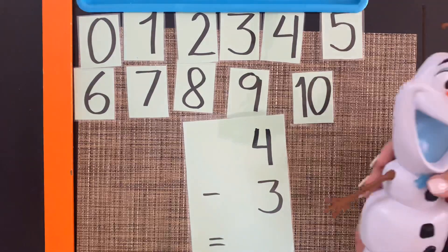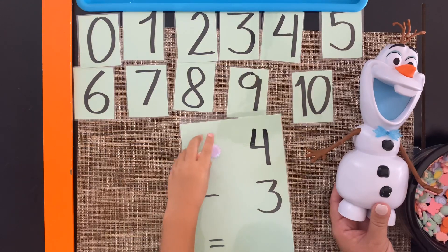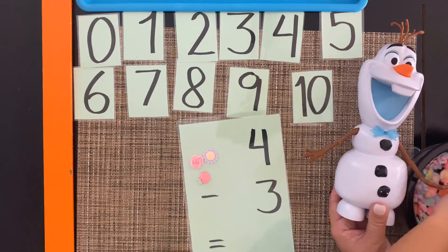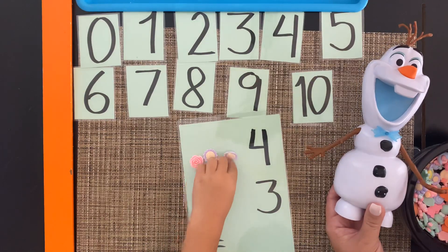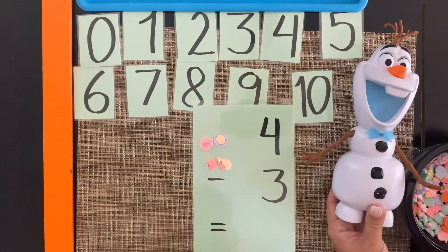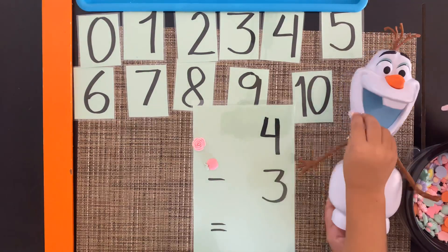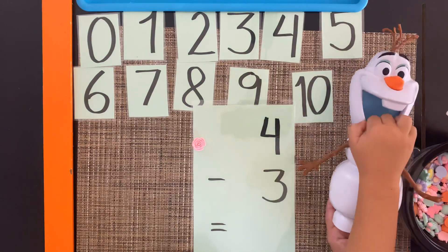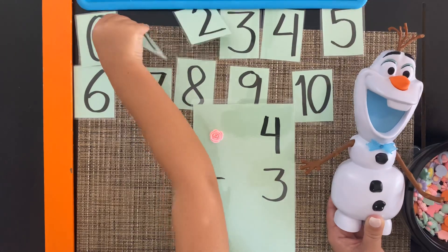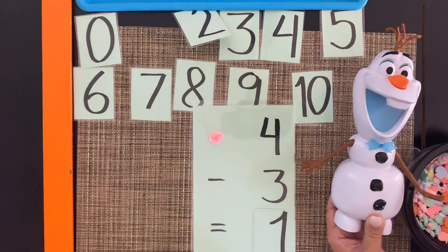This is the last one. Are you ready? Go ahead and start. One, two, three and four. So you have four, and how many is Olaf going to eat? Three. So feed him three. One, two and three. How many does he have left now? One. So four minus three equals one. Good job!